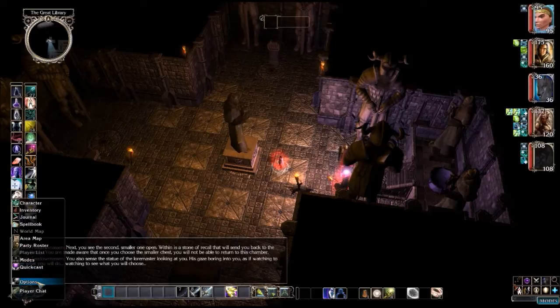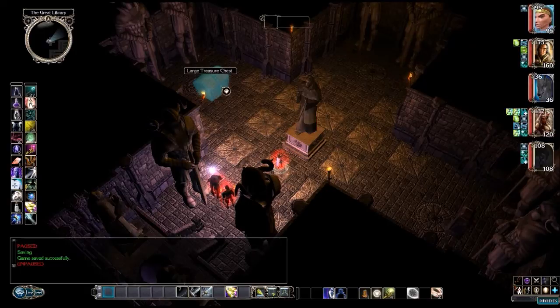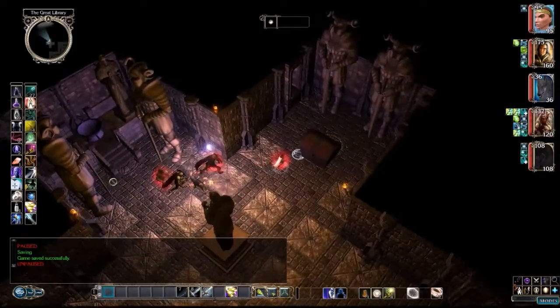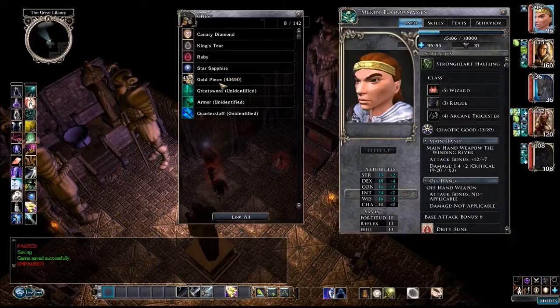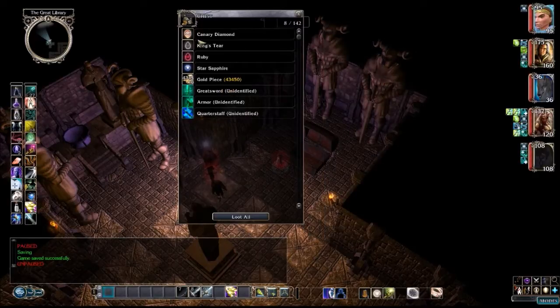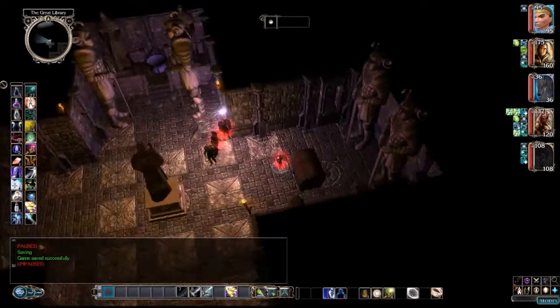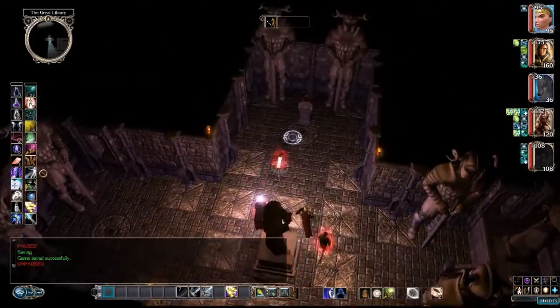Let's do a quick save. I know we should take the small chest, but I want to go see what's in the large one. Oh my good Lord, look at all that money. So we're not allowed to take any of this, I'm guessing. Unidentified, unidentified, unidentified — you know those are amazing. A Star Sapphire and a King's Tear — I ain't even got either of those. Alright, screw it, we're not taking them. I shouldn't have even looked at it.